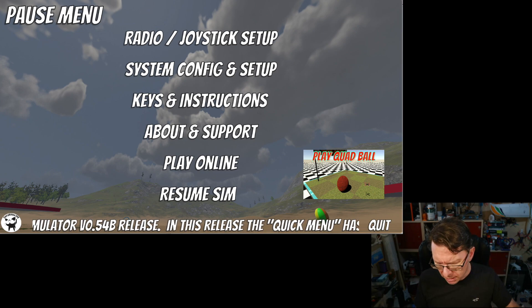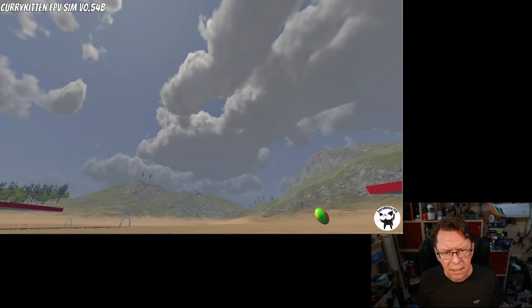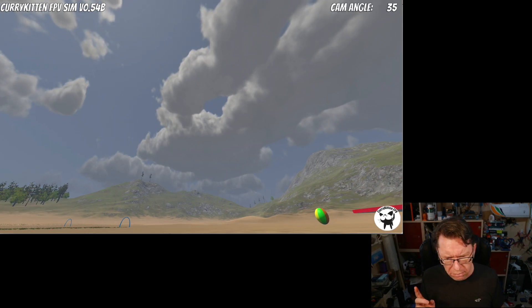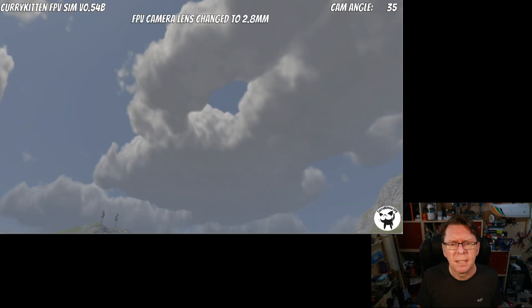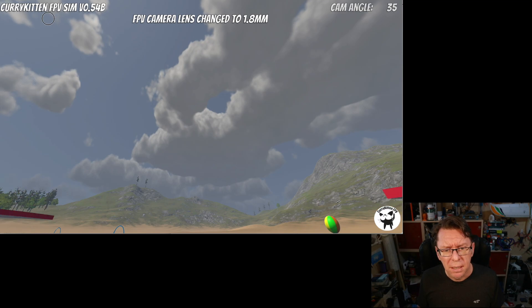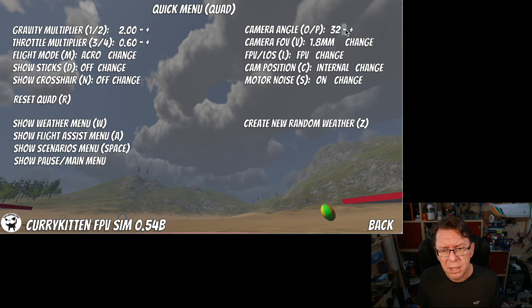As per usual I've got my radio already plugged in so we're good to go. Here we are in the sim — previously of course you'd have keys like O and P to put your camera angle up and down, and the V button to change the camera lens. But if we now just press the mouse button, you can see we've got a whole menu of stuff. It tells you what things you've got to change and the keys to press. So here we've got camera angle O and P — I could press O and P, or use it as a reminder, or just use the mouse and click on the minus/plus.